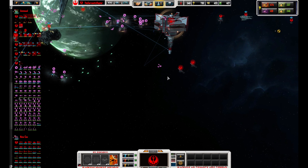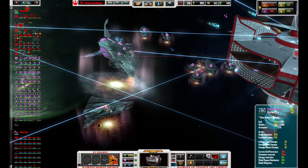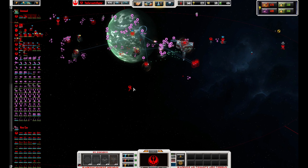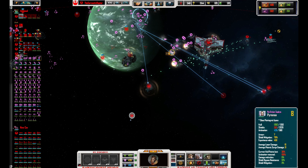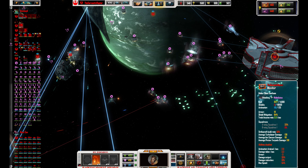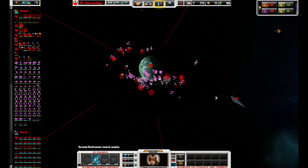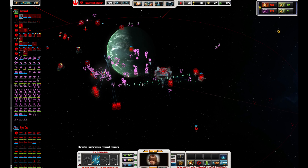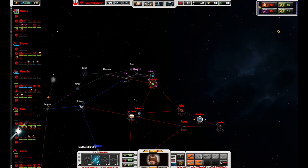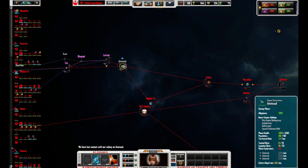Any upgrades can help them up. Station ready. Nominal status. Research complete. Frigate ready, sir. Additional credits required. We've lost contact with one of our planets — no, we lost our planet. We were expecting that though. Research complete.